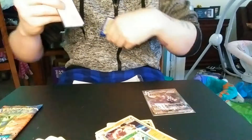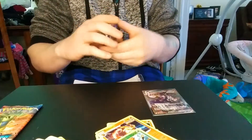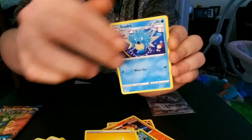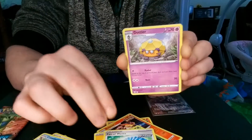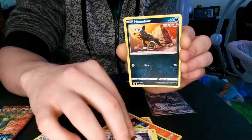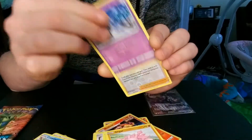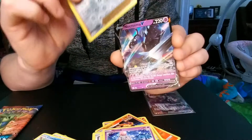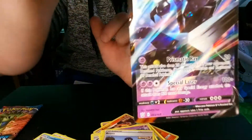Another White Code card. That's an Electric Energy, a Seedra, a Fan of Waves, Dartrix, Pawniard, Houndour, Shinx, Gliger, Spoink, a Reverse Holo Bruno. We got another — it's a Necrozma V! Yes, that's what we're looking for. Sleeve that up.